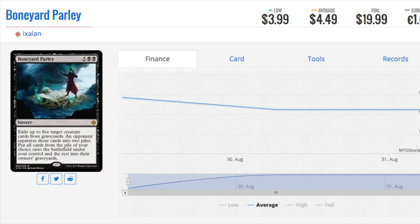Here we have an EDH card: Boneyard Parley. 5 and double black — exile up to 5 target creature cards from graveyards. An opponent separates those cards into 2 piles, and you put all cards from the pile of your choice onto the battlefield under your control, with the rest going to their owner's graveyard. This is definitely an EDH play and it's incredibly good. If anything I've learned from EDH: buy foils. But everyone has the same information — everyone knows this is going to be a good foil, so the foil price won't be cheap enough for a really good deal. If you need it, buy it, but for the most part, kind of meh.